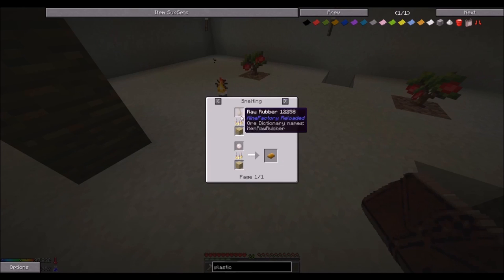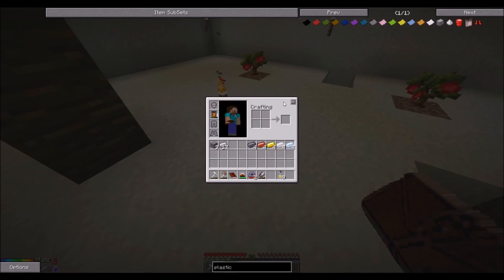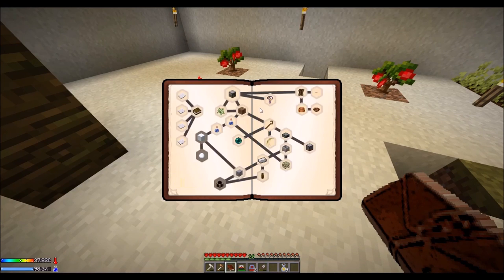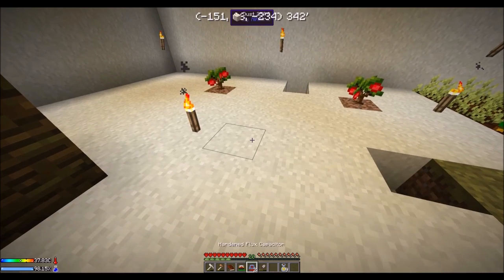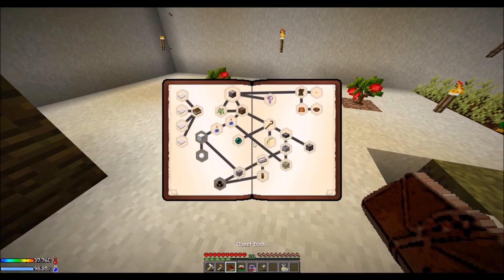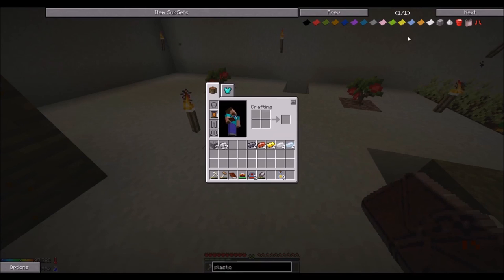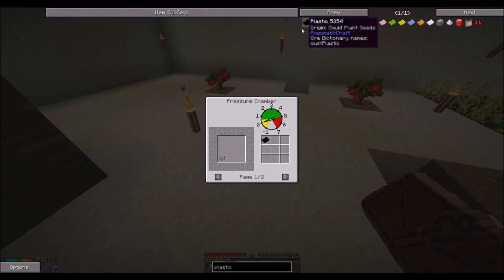I have no clue how we're going to do this. Plastic sheets can be made from either raw plastics or plastics from Plumbercraft. How do you do that?